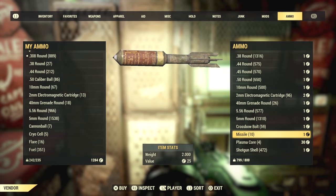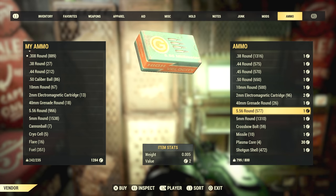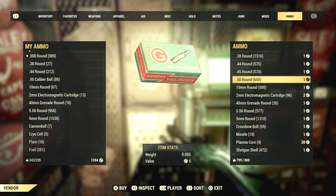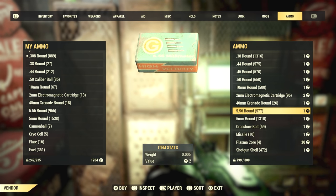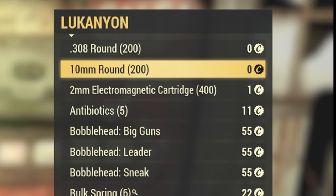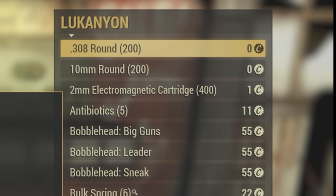In my findings, most players set the price of ballistic ammo — like 10mm, 308, 38, 45, 44, and so on — at the lowest price available: one cap. But I have some advice for you. You shouldn't be paying this price for normal ballistic ammo. In my price search, I found several player vendors selling ammo of all types for zero caps, and sometimes a pretty good amount of it. So my recommended price for all ballistic ammo is zero caps.